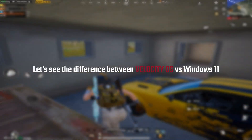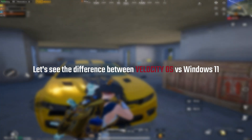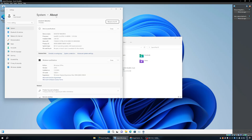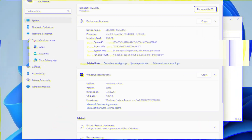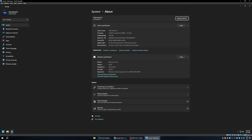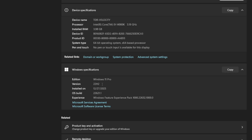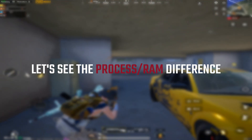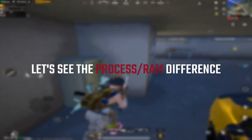Let's see the difference between Velocity OS versus Windows 11. For a fair comparison, I got the 22H2 Windows 11 original version as well. Now let's see the process and RAM difference between my OS and also the Windows version.